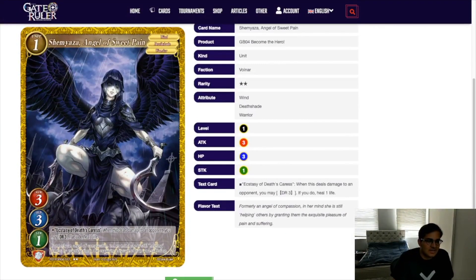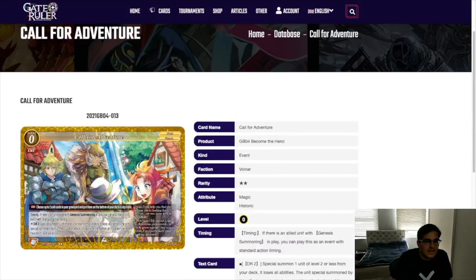This is in theory more generic — DR3 to heal one when it deals damage is obviously nice, and your opponent's probably not going to waste a block on this. So in that sense it's really DR2 because you are going to be healing one of those damage. The card is okay; it's better because it's a level one, and Death Shade is struggling to have a wide variety of level ones. But it's such an average card that doesn't do anything crazy that it'll probably get replaced as soon as better options make themselves known.